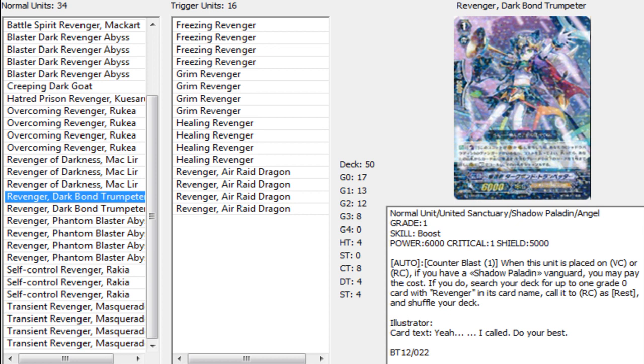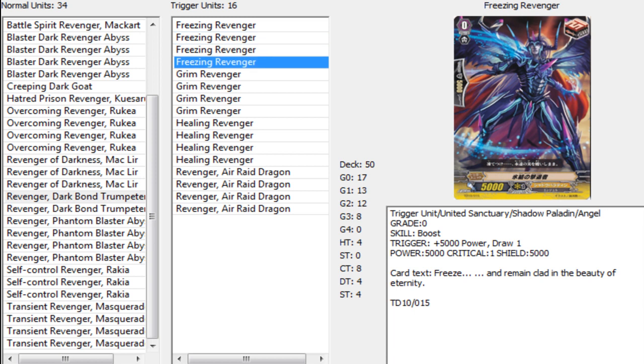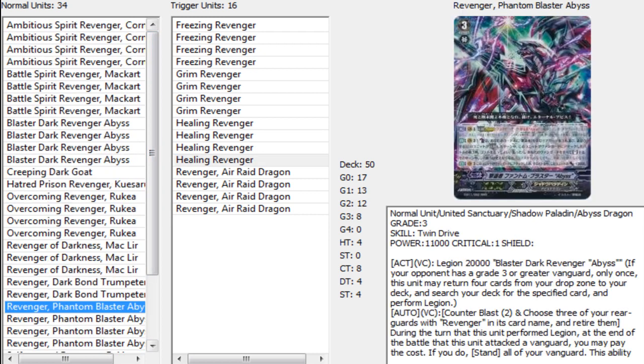And then on to our triggers: we have four Grim Revenger, four Revenger Air Raid Dragon — so four crit — four Freezing Revenger — four draw — and then four Healing Revenger — so four heal. Standard trigger lineup, because it works well with the deck. Draws help you keep up with what you kill, heals are always important, and crits are super important too. Four crit, four draw, four heal.